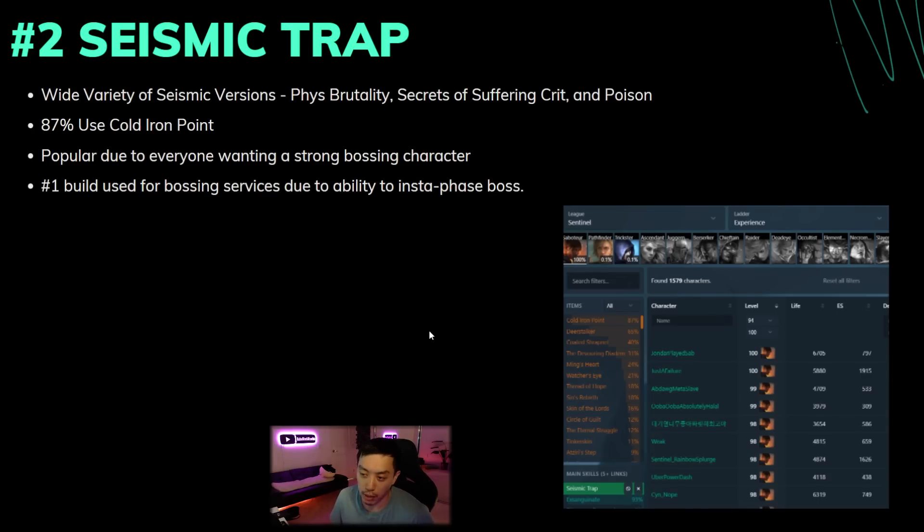87% of the people use Cold Iron Point — it's a super good budget item and very hard to beat early on. I sold four Cold Iron Points, a relatively common item, but they sold for like 2x at the very start. This build is popular because people want to do the uber boss fights. In fact, Jung actually killed all the uber bosses in hardcore with Explosive Trap, since trapper is just a really strong playstyle — you can front-load your damage by stacking traps.